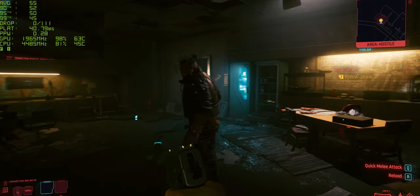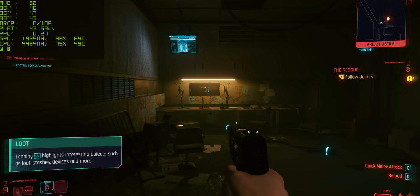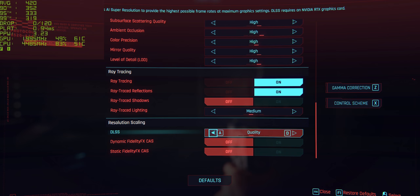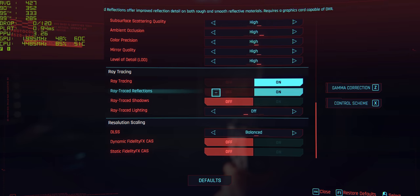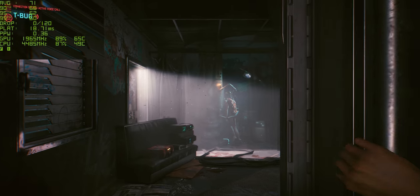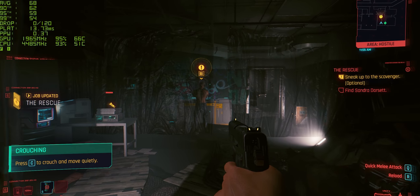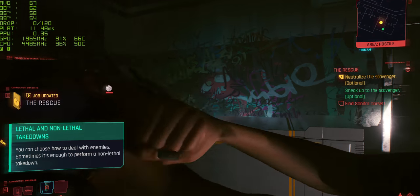Not too bad actually — around about 55 frames a second. So we've lost between 30 and 40 frames a second in exchange for fancy reflections and better lighting. But it's nice that you're going to be able to tune everything to get it looking how you want. Setting DLSS to balanced and ray traced lighting off is probably the sweet spot — around about 70 frames a second now, with all of the fancy effects you can expect from a next-gen game. Still running at ultra settings with DLSS enabled, it looks really good and is so much better than it did on the 1060.